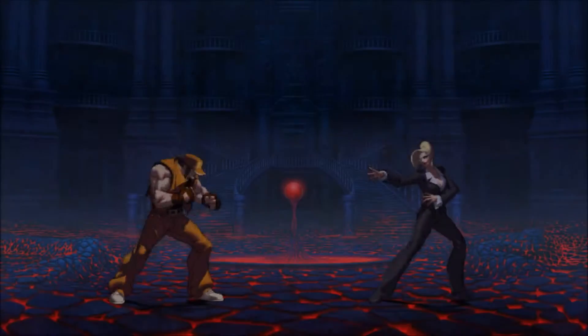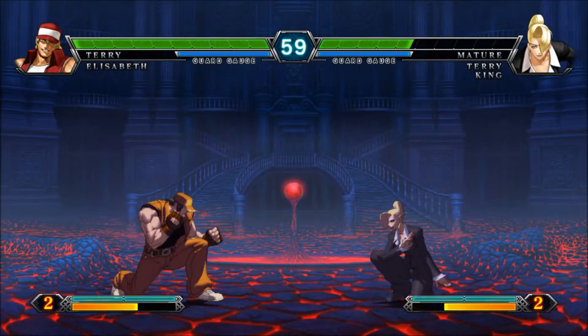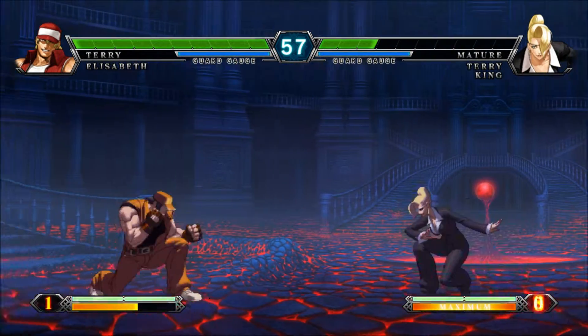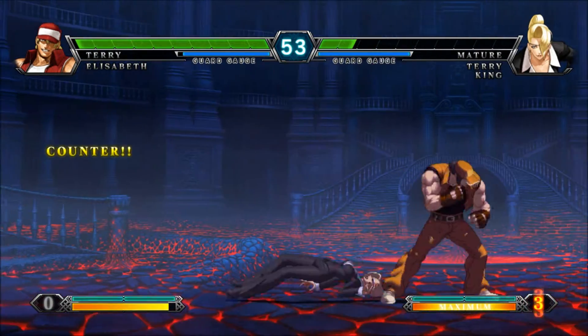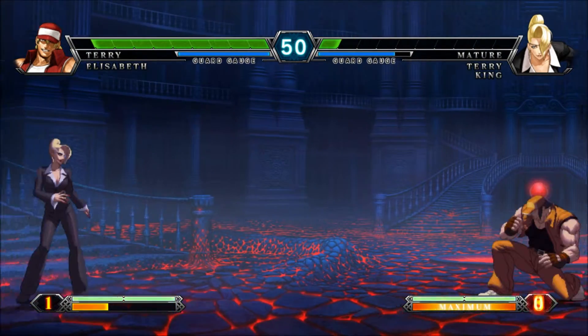Elizabeth also has a kind of uppercut move. She dashes forward and hits you up into the air. It's really nice because you can combo off of it, and it doesn't have to be an EX one or Drive canceled — you can just combo off of the basic one.